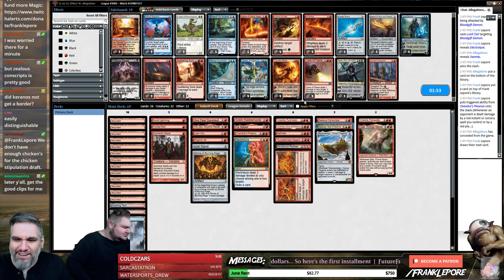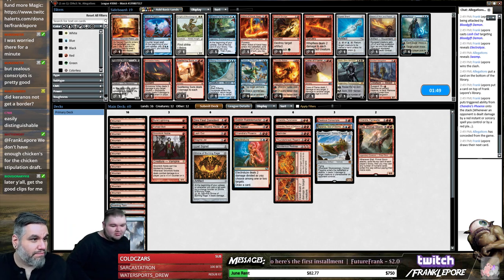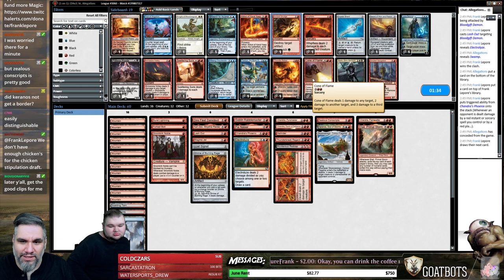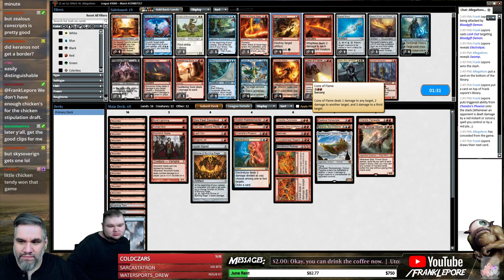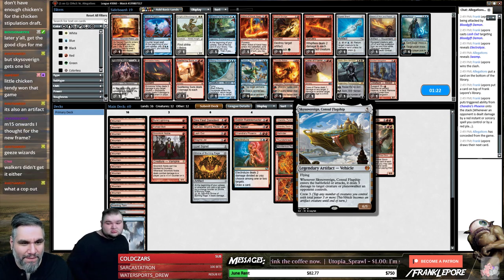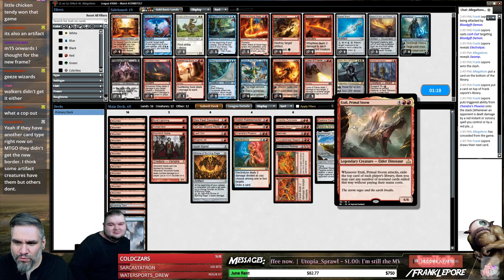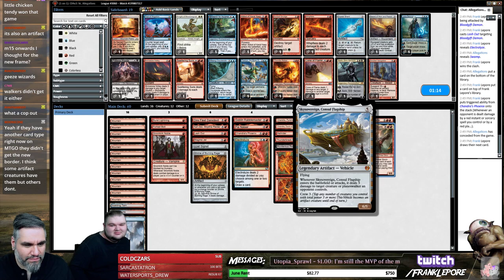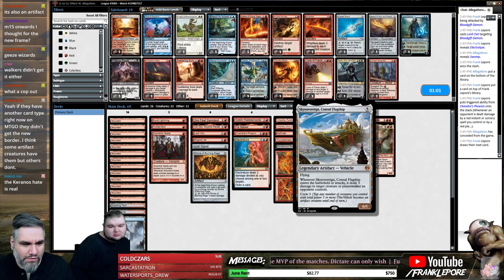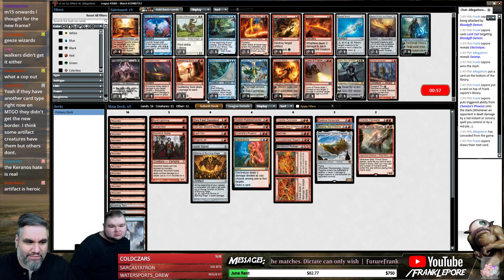I don't know, that's weird to me but whatever. We saw a five-four, a Cone of Flame — what else did we see? Lightning Bolt was a good one. Oh my god — Sky Sovereign gets one? That's a legendary artifact. So maybe it's just enchantments. Why would a legendary enchantment not get the border but a legendary artifact would? If they have another card type they didn't get the new border — I don't get it.